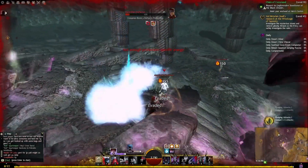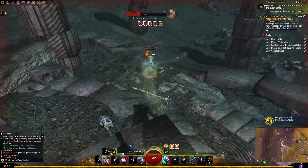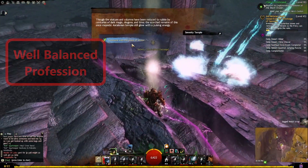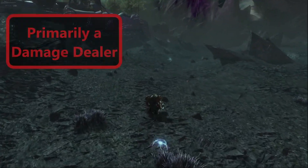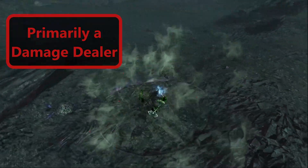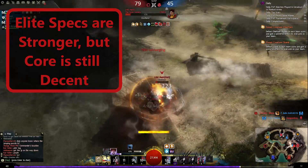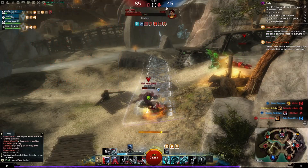In open world, Revenants thrive as skilled and elusive combatants. They strike fast and hard, bringing their enemies down. Their wealth of defensive capabilities through trait lines and sustain through stances makes them incredibly strong on their own. In PvE modes, they can function both as a damage dealer or a support, though damage is much more common, and their strong damaging abilities paired with the relentless assault of legendary heroes makes them a worthy pick. In PvP, double sword assassin Revenant still has some viability, though more popular builds focus on elite specs, with swift mobility and damage mitigation handling quite a lot without many issues.